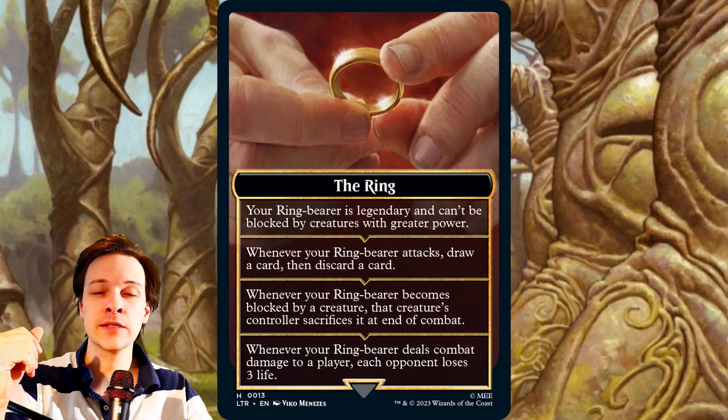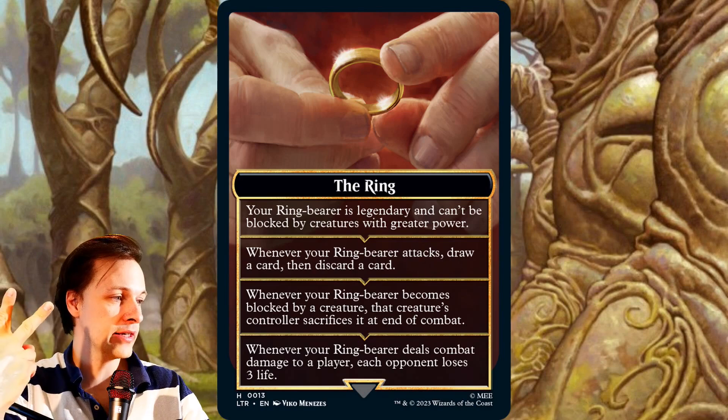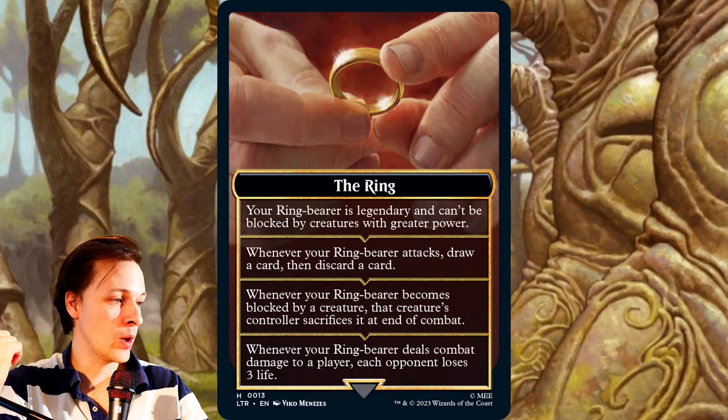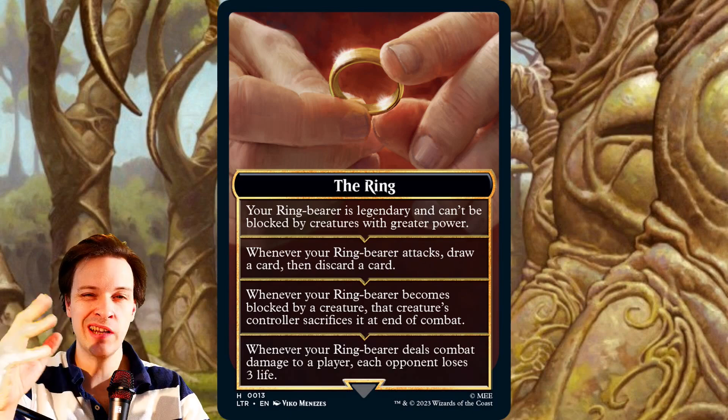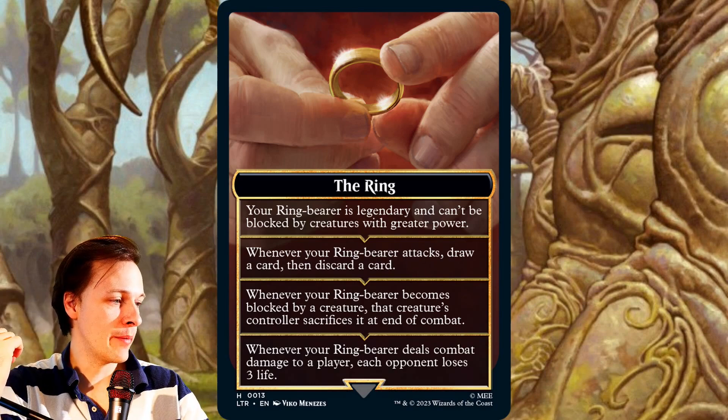So you're basically making a creature into a legendary creature, and it also gains skulk. The second step is whenever your ring bearer attacks, draw a card and then discard a card. The third step: whenever your ring bearer becomes blocked by a creature, that creature's controller sacrifices it at end of combat — kind of like a strange deathtouch. And the fourth step: whenever your ring bearer deals combat damage to a player, each opponent loses three life.